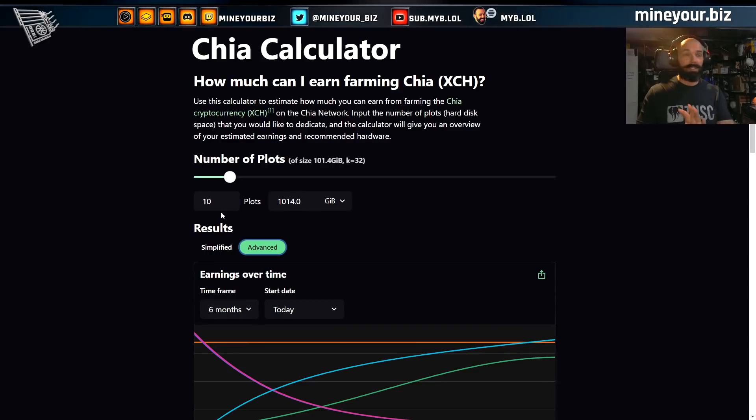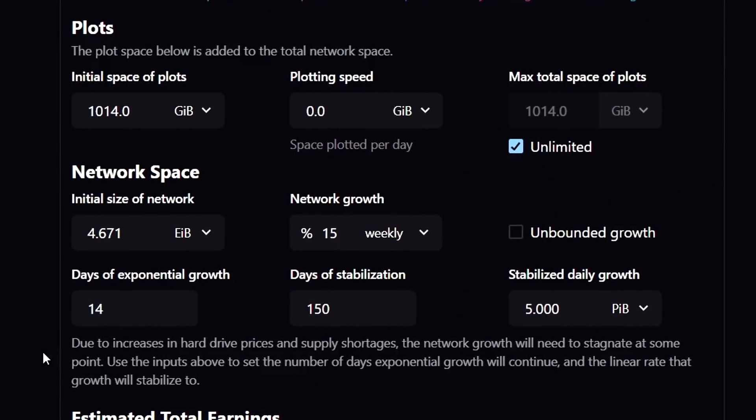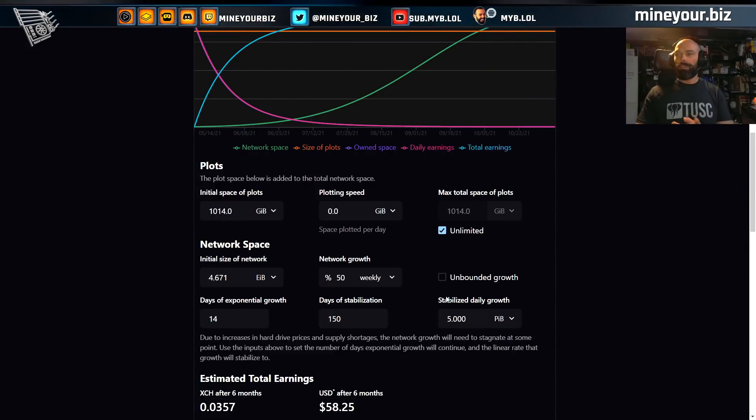Let's say you've already got a head start and you've gotten 10 plots in. We're going to look at a six-month time frame, and instead of doing a 90-day exponential growth, we're going to get extremely conservative and just say two more weeks of exponential growth — which frankly we know is not true. 14 days of exponential growth, and we're going to say it's only moving at 50 percent weekly, which we also know is not true.